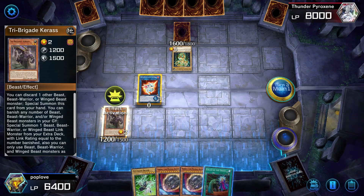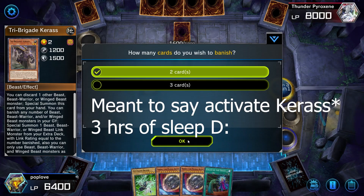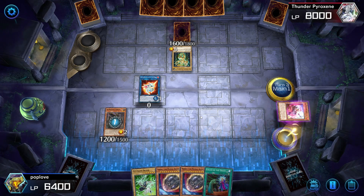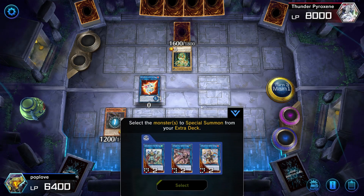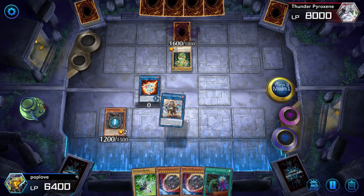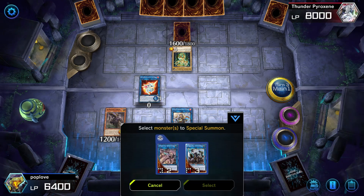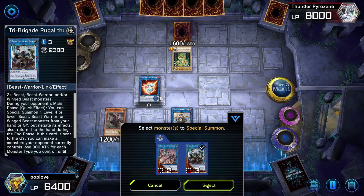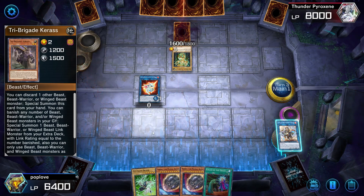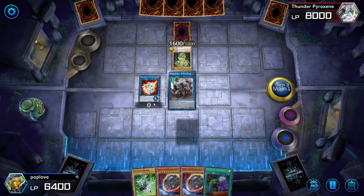Now we use Karas's special summon effect to put it onto the field, sending another monster to the graveyard, which is what we want. We activate the special effect and summon — in this case we have Nervil again in our hand, but any Tri-Brigade monster will work. Note we don't get to use Nervil's effect again since we already used it from the graveyard. Next up, we activate Nervil's on-field effect, banishing two cards from our graveyard. And then we remember we still have Almiraj on the field.